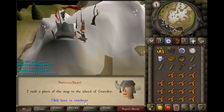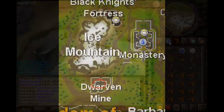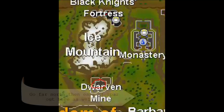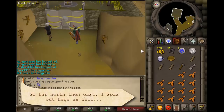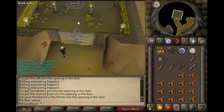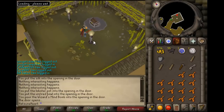Once you've spoken to the Oracle, go to the Dwarf Mines and find the chest on the right. Use the key on the door, the hammer on the door, the plank on the door, then use the wizard's mind bomb, lobster pot, and unfired bowl. Then open the chest and search it to get one piece of the map.